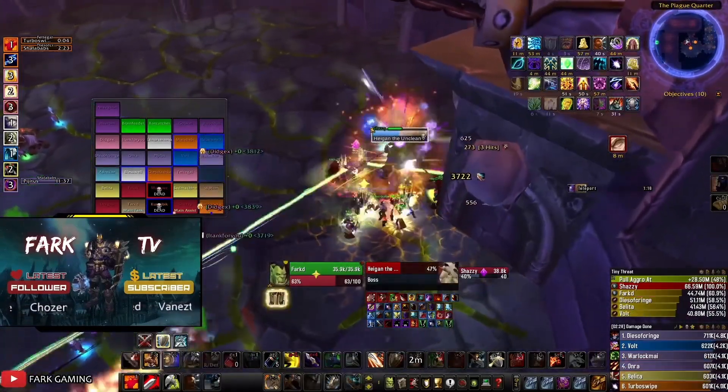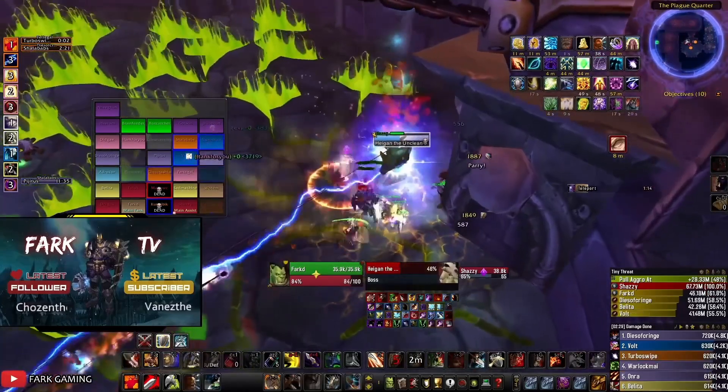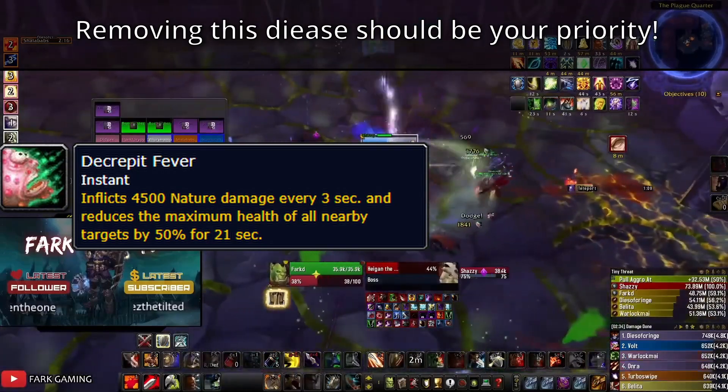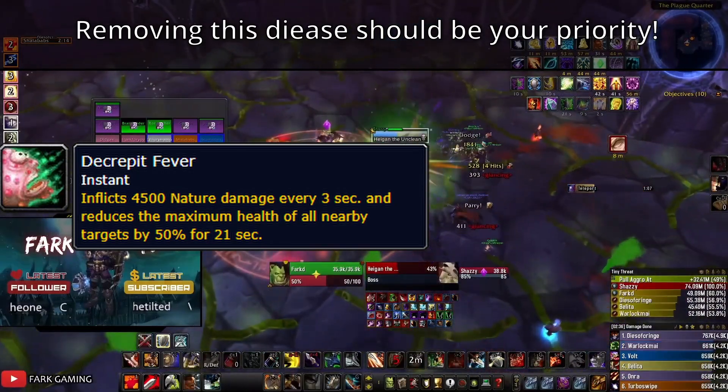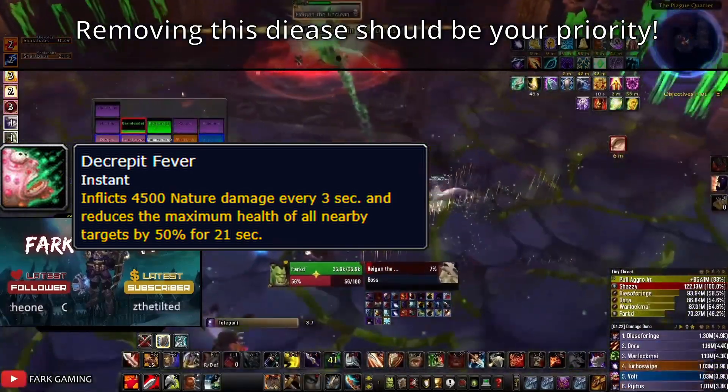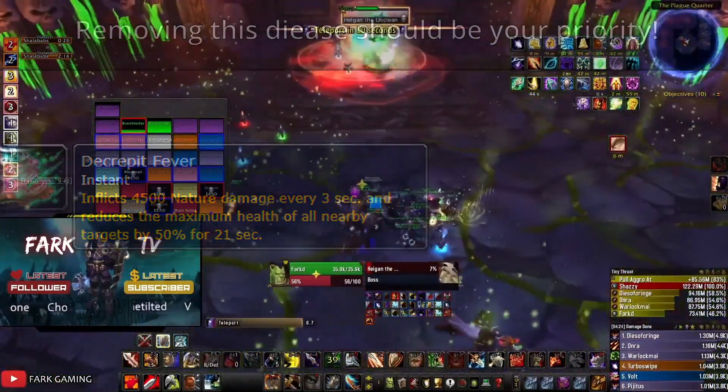Last but not least, random raid members will be infected with Decrepit Fever. This disease doesn't deal a truckload of damage, but the catch is the 50% HP reduction. Make sure that you're removing it as fast as possible.